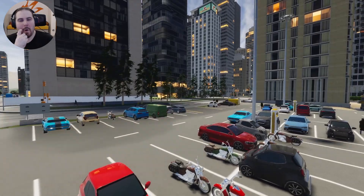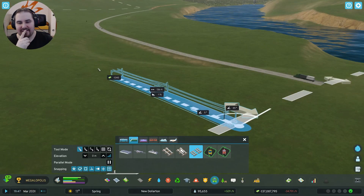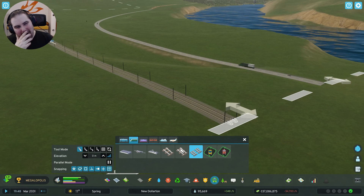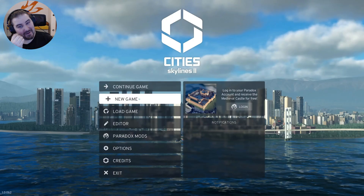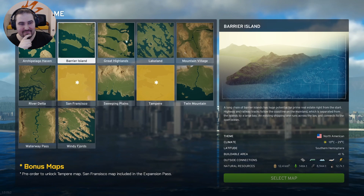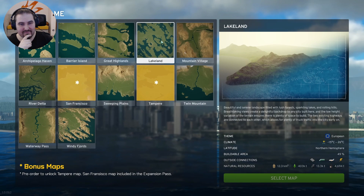Building on this scale also invites you to think outside the box — literally. You can create connections to cities beyond the edge of your map, to open up trade routes that can accelerate growth. Before you select the map, you can look at where it sits on the globe — whether it's north or south of the equator, which hemisphere it's in, how much of the map can be built on, which natural resources it has, and what connections already exist to neighboring cities.